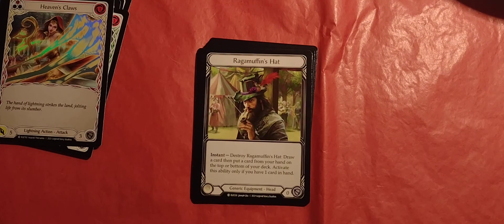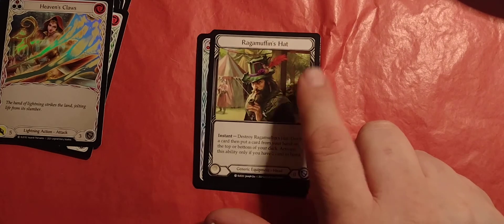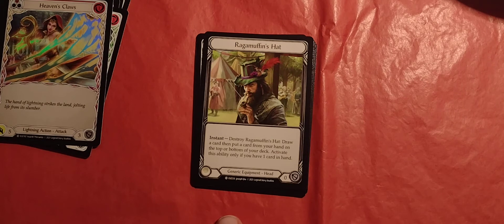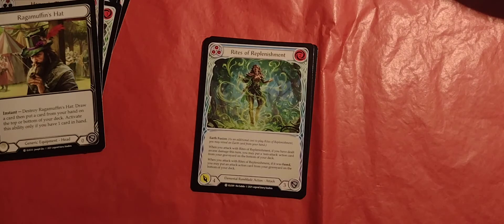Ragamuffin's Hat — that is a pimping hat right there, that is a sweet hat. Instant, it's a generic equipment, head, zero defense. Instant: destroy Ragamuffin's Hat. Draw a card, then put a card from your hand on the top or bottom of your deck. Activate this ability only if you have one card in hand. Draw a card, change cards, and all sorts of fun.